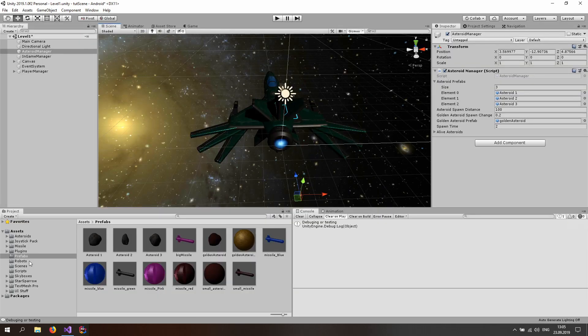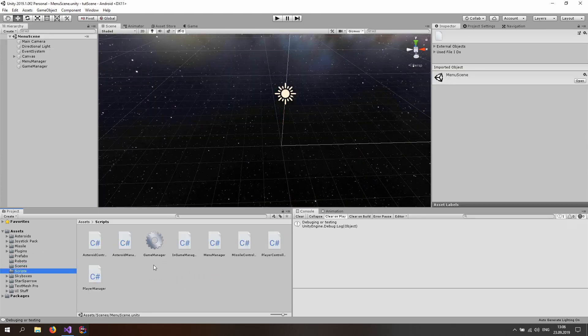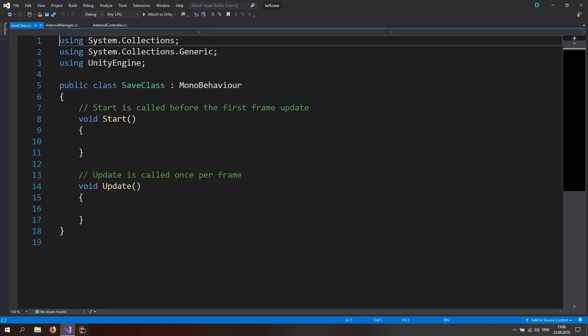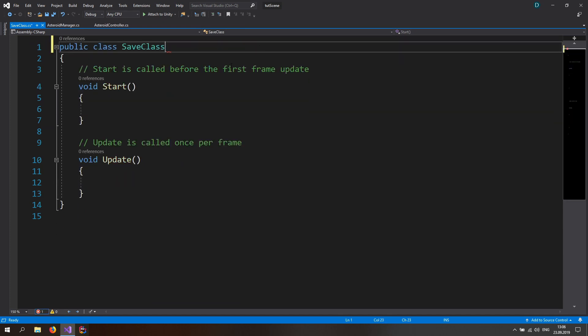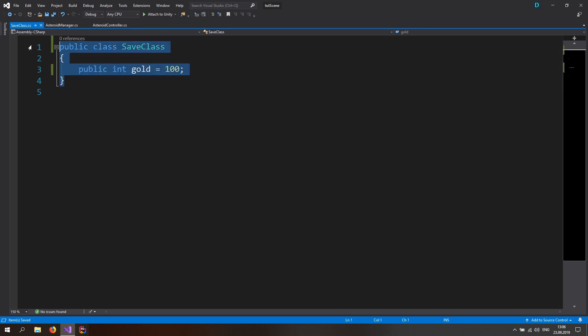Now let's implement the save and load system. Go to your scenes folder and open the menu scene. Go to your scripts folder and create a new class called 'SaveClass'. Open it in Visual Studio, delete everything, and remove the MonoBehaviour inheritance — this is just a plain class. In here, add a public int called 'gold' and set it to 100 so we can debug it. That's the entire class — just a simple data container.